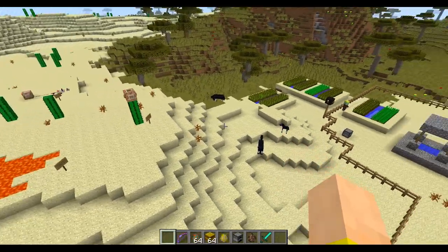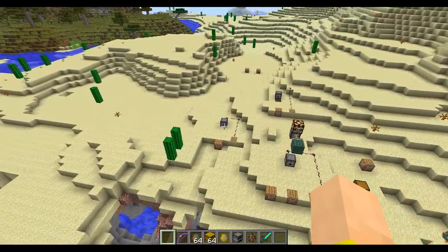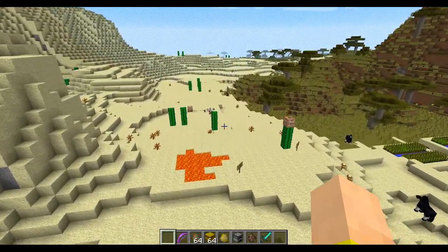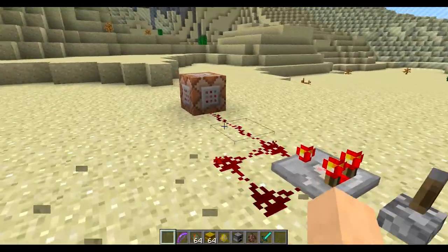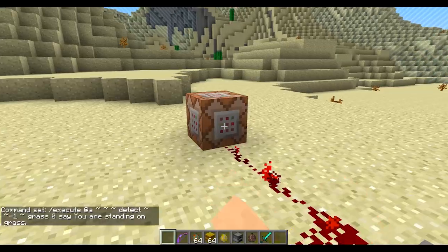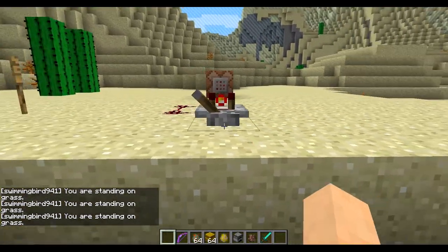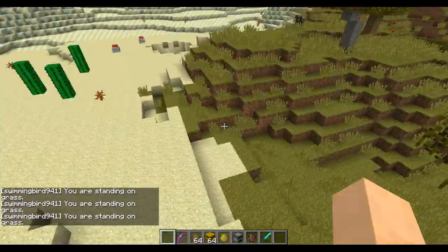When you make a new custom world, you can now select if you want the new ocean monument in there or not, and I believe how frequent it is and things like that. Execute has a new ability to detect certain things. This is actually going to check if I'm standing on grass and it will say 'you're standing on grass' if I am. You could use this to detect if someone's on a certain block and teleport them away — stuff like that would be pretty cool.